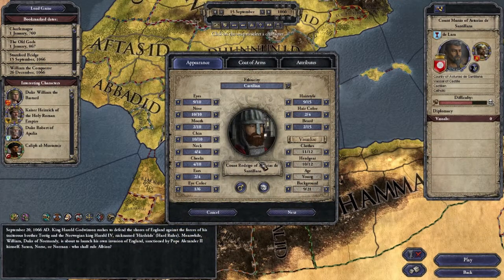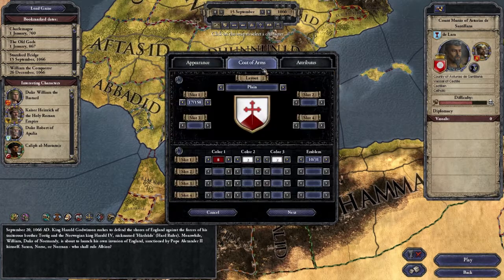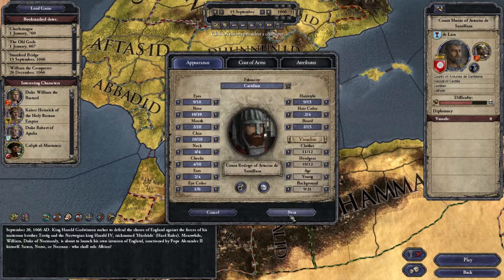Hello everybody and welcome to Crusader Kings. This series is going to be a little bit different from what we've been doing before. This is a game that I really enjoy, but it's one of those games that is really, really sort of complicated if you don't know how to get into it. The series is called The Conquest of El Cid. We'll be playing as El Cid, which is a historical character — not in the game by default, but I went ahead and tweaked it and made him. There are movies and legends based around it.